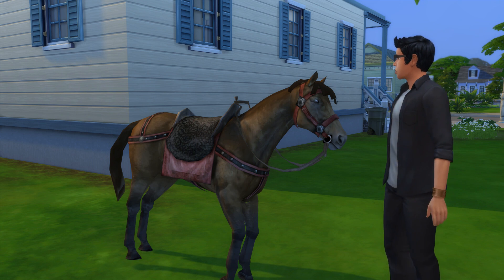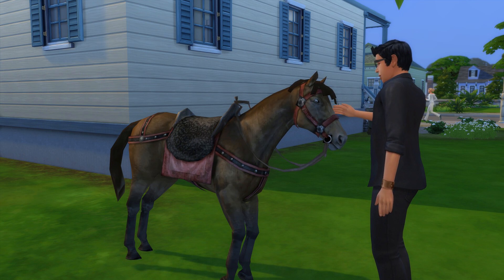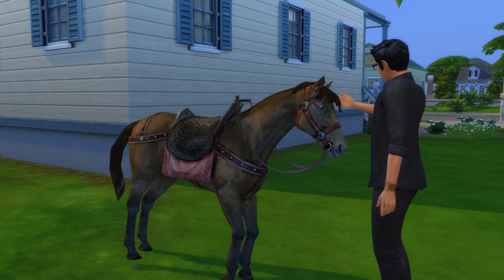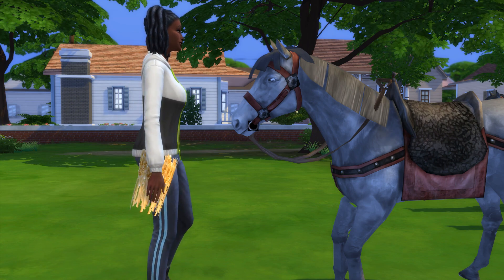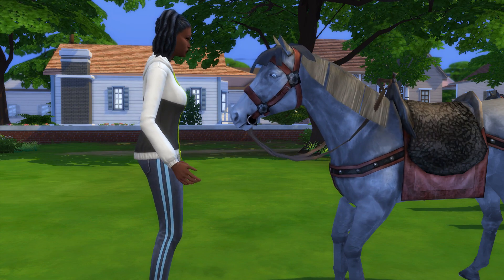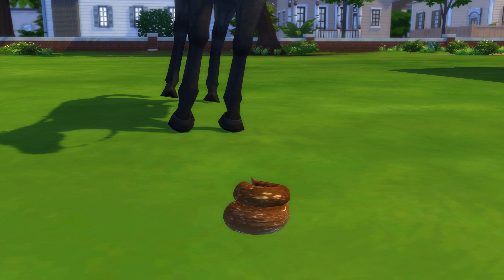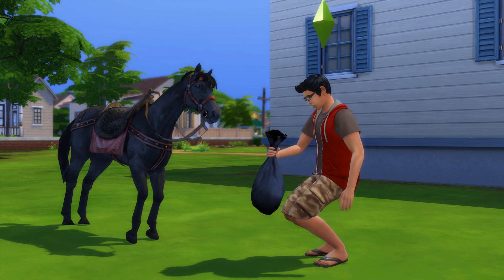First of all, you're able to pet the horse. If done, your sim will start petting the horse's head, which will increase their fun need a bit. The horse will also move and start neighing when you pet them. Besides that, you can also feed the horse with hay at the cost of 1 simoleon. This isn't really a necessary thing to do though. Also, there's a chance that after feeding your horse, they'll leave a pile of poo — you can only throw it away since it's practically useless.